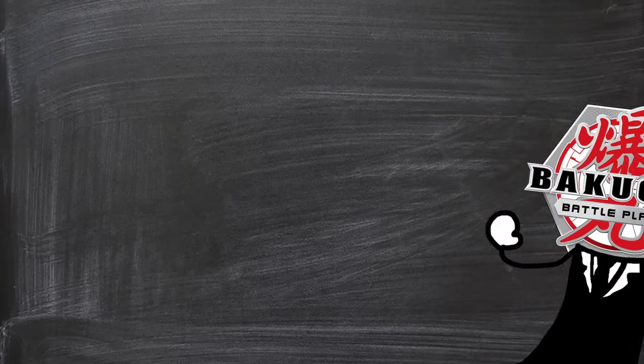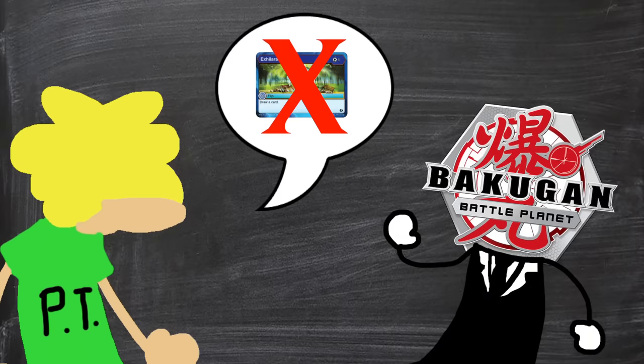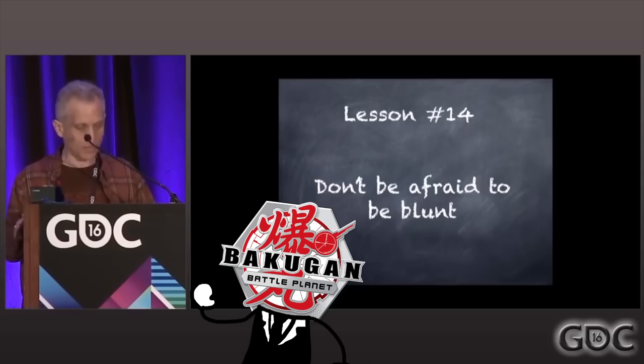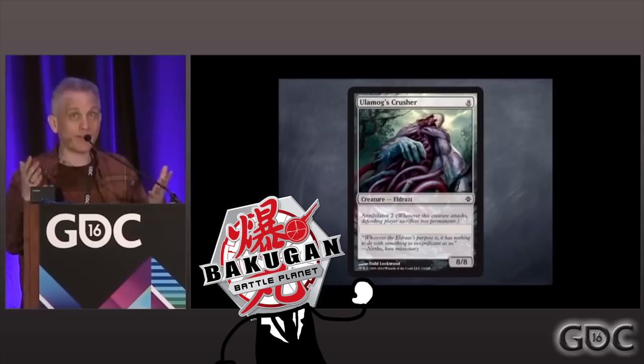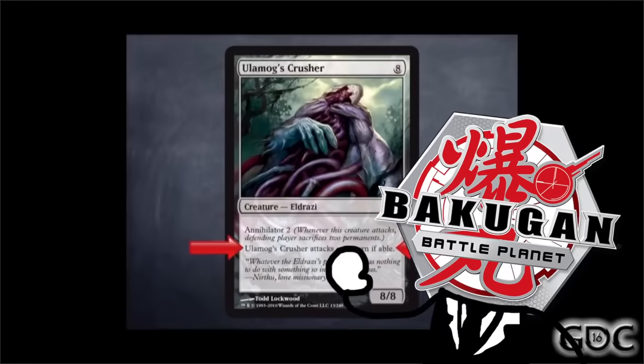I'm guessing that during playtesting, the designers would ask testers what they thought of the flip cards, only to get the reply: 'Oh, we're not using flip cards. They're kinda lame.' To which the designers responded: 'We saw Mark Rosewater's GDC talk too! And the lesson we took is that if players are scared of your game mechanic, you should FORCE THEM TO USE IT!'